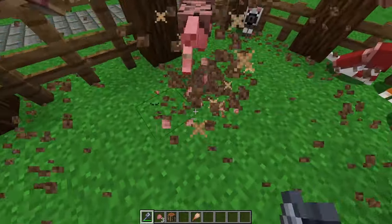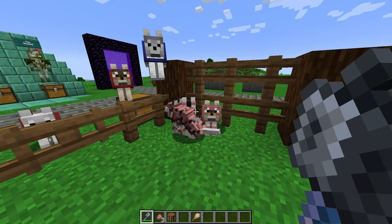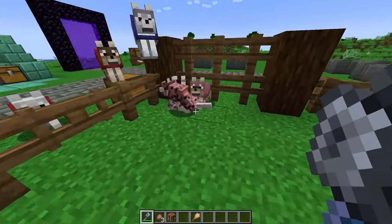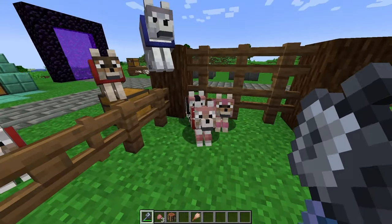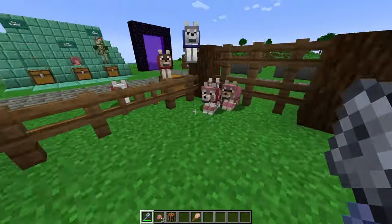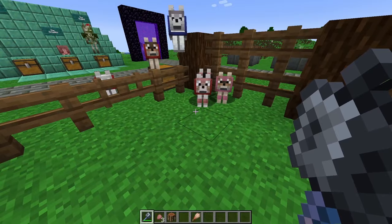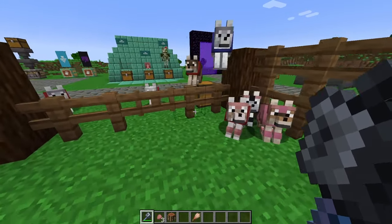I want to showcase something really quick — dog armor is really strong. You'll notice that the dog did not take any damage from that hit, because dog armor absorbs all damage. Once the dog armor is broken, then the dog itself starts taking damage. I wanted to showcase that dog armor is extremely powerful in this update.